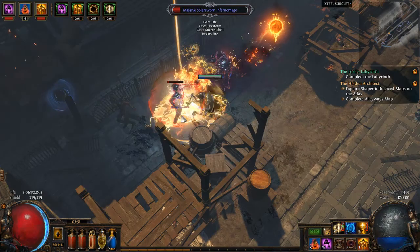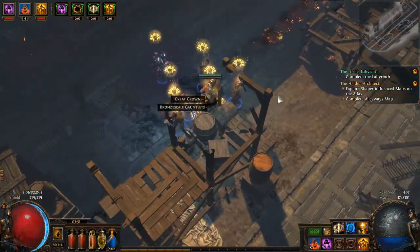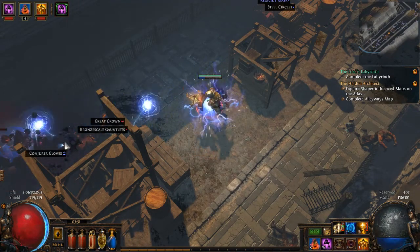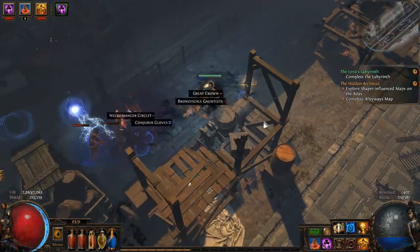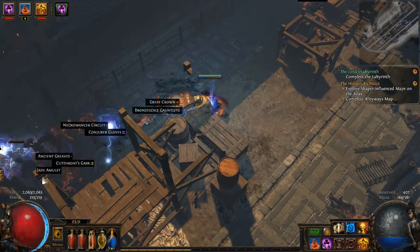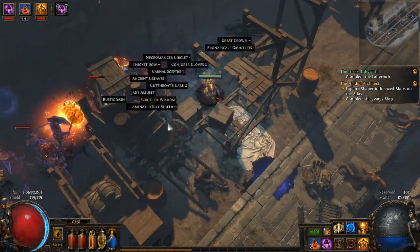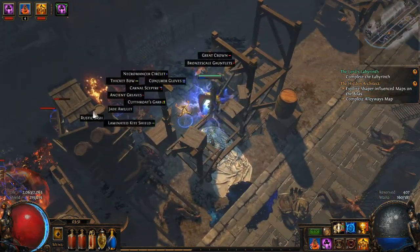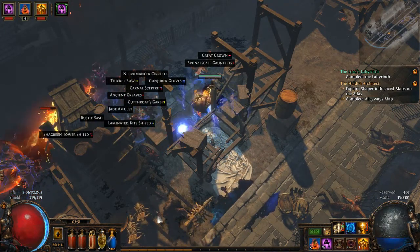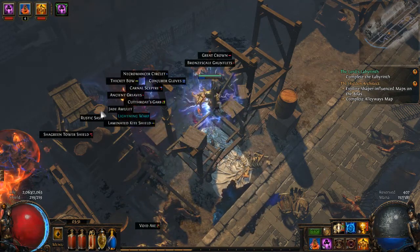Go — oh no. Kill it. No no no no. Beautiful. Come on — we're just going to keep spamming abilities.